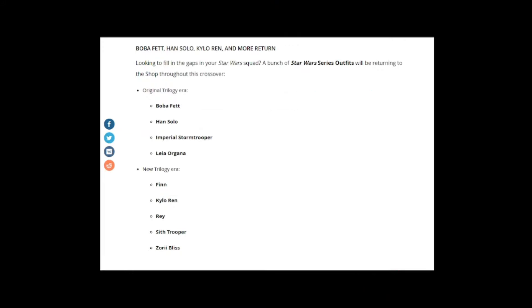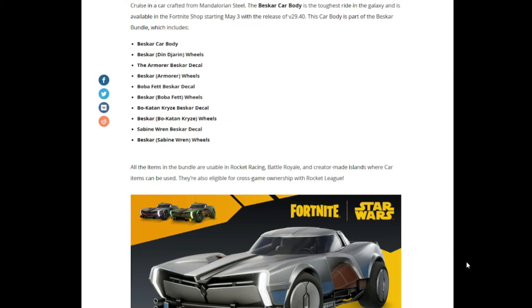Boba Fett, Han Solo, Kylo Ren, and more are returning to fill out your Star Wars squad. Returning skins include Original Trilogy: Boba Fett, Han Solo, Imperial Stormtrooper, and Leia Organa; and New Trilogy: Finn, Kylo Ren, Rey, Sith Trooper, and Zori Bliss. There's also the Beskar car body — crafted from Mandalorian steel, available May 3rd as part of the Beskar Bundle, which includes Boba Fett-style wheels, Bocatan Cries Beskar decal, Sabine Ren Beskar decal, and more. Items are usable in Rocket Racing and Battle Royale, and eligible for cross-game ownership with Rocket League.